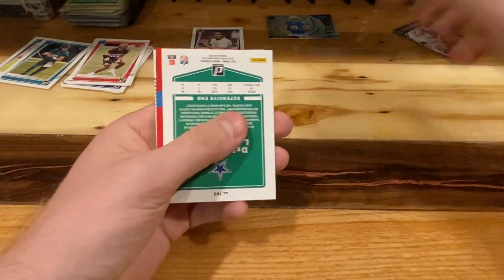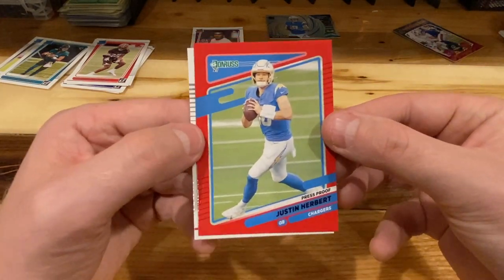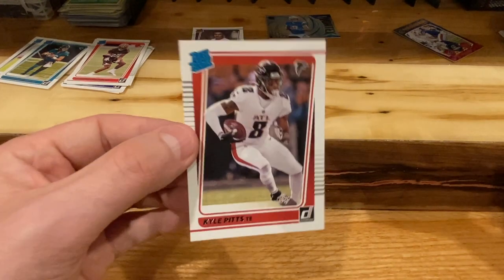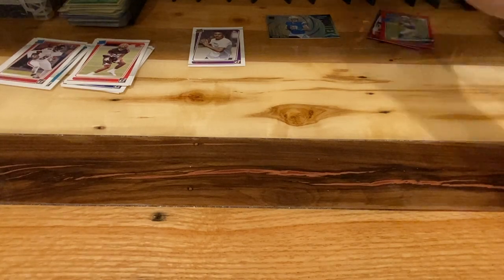Base, base, base. DeMarcus Lawrence and we got a red press proof Justin Herbert. And our rated rookie is Kyle Pitts — back-to-back sweet packs! He didn't do very much against the Eagles, but yeah, one game doesn't mean anything.